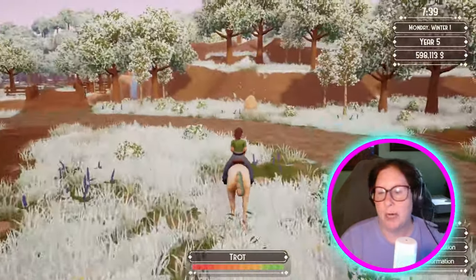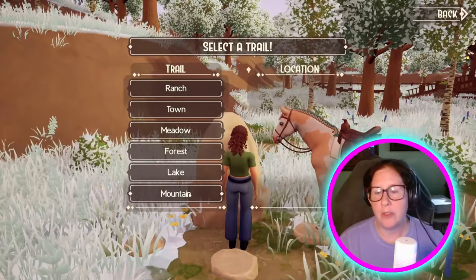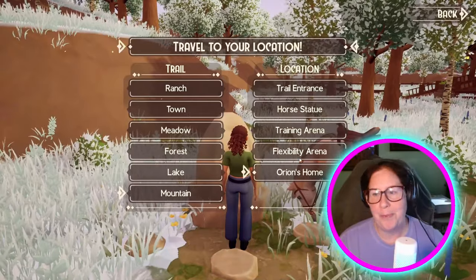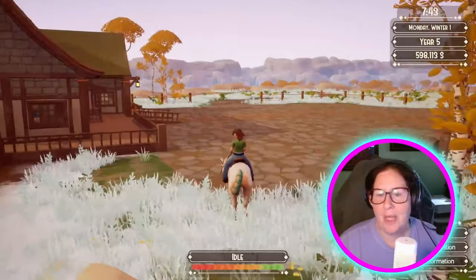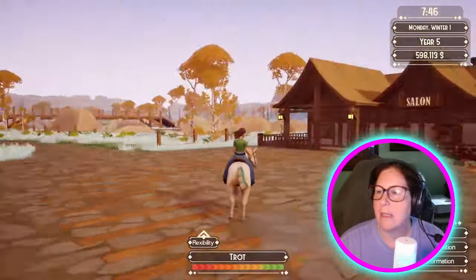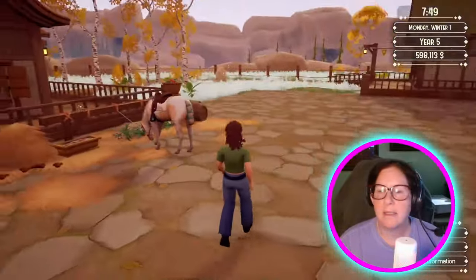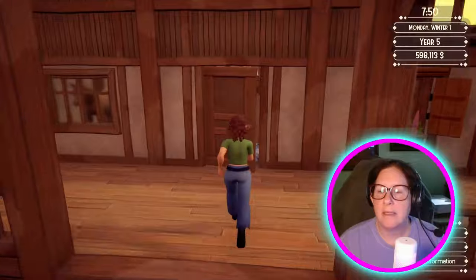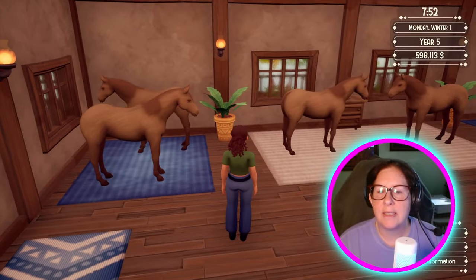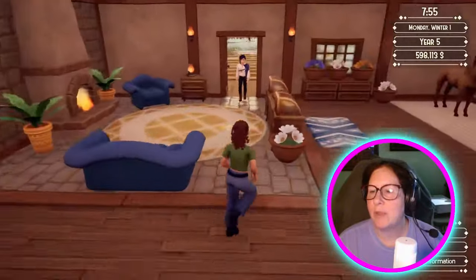I want to go to Orion's first and look at those new dyes. So we're going to the mountain and go to Orion's home. She got that fixed — because it used to just say 'home,' now it says 'salon' on it. Let's see if she's fixed. I think I bought all the main styles so they don't show up here.